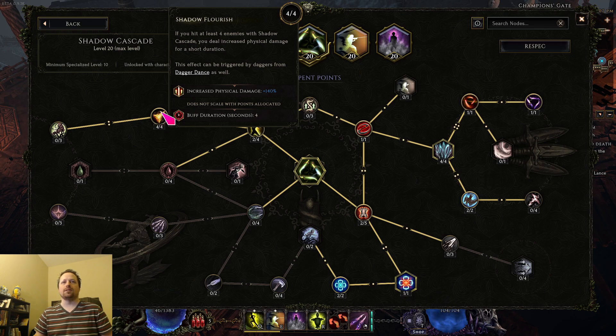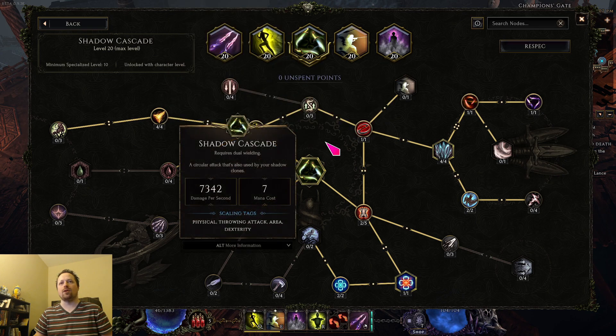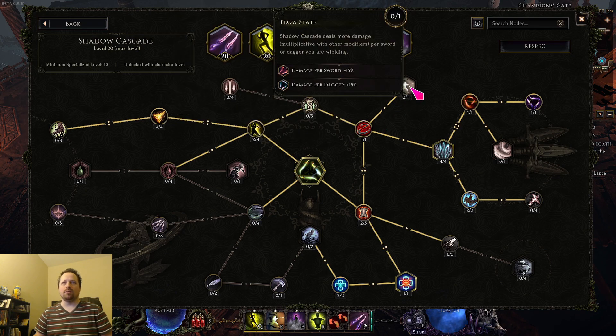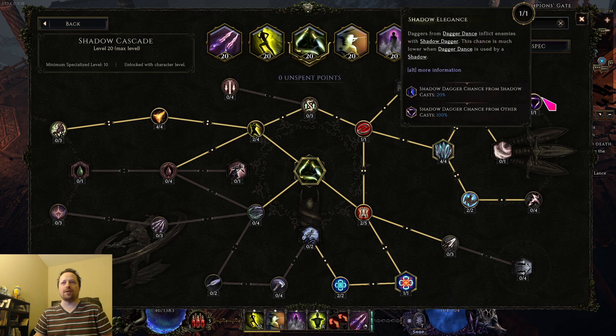Then you go into the increased damage node last. If you don't want the increased damage — maybe because you're dual wielding and already have higher damage — you can go into the frailty chance instead. Those are both legitimate options. I've seen a lot of people go into the flow state node, but shadow cascade itself does kind of minimal damage, and this should not affect the shadow daggers that are applied.